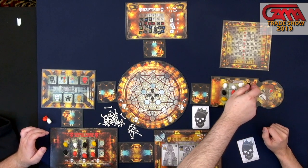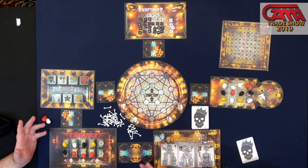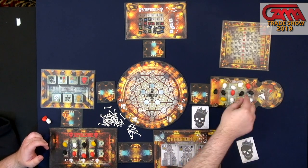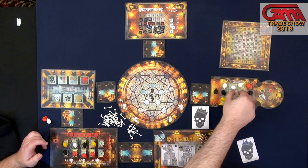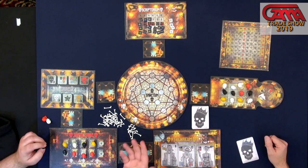You're going to get whatever action is on that skull — there's a white action, a black action, a red action, and a yellow action. Those correspond with these different color-coded boards. So if I put it here, this whole row shifts down and a black skull comes off. That means I get to take the black action for the turn.